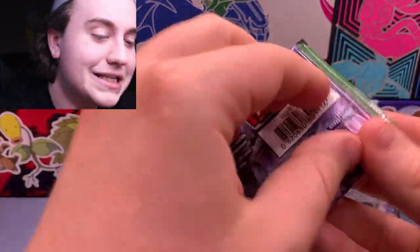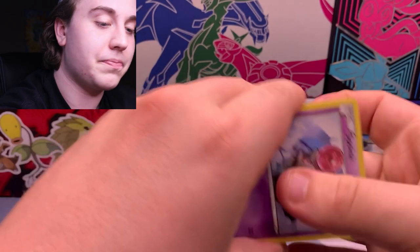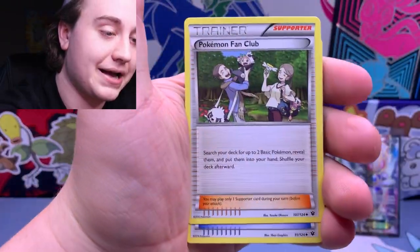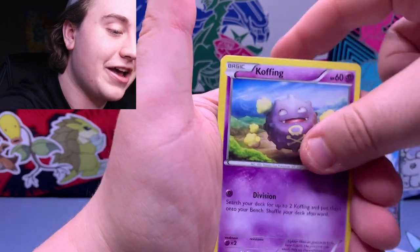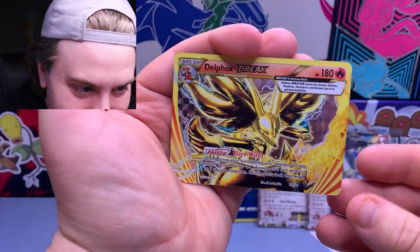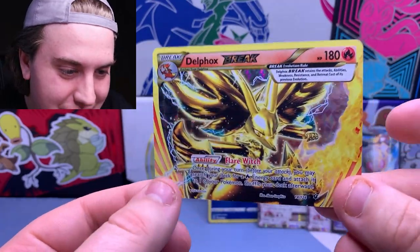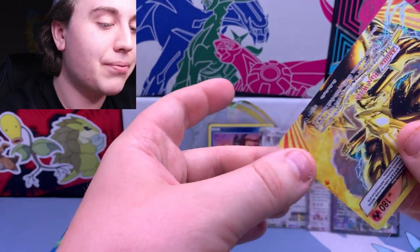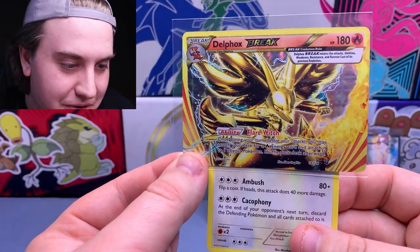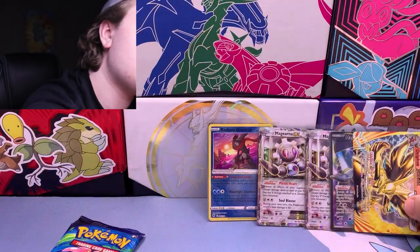Moving on to Fates Collide. The craziness of this video just continues. Cards: Spoink, Koffing, Vullaby, Riolu, Cottonee — and we gotta flip this one sideways — a Delphox Break! And behind it, an Exploud non-holo. There is our first Break pull on the channel. I do have this Break already in my personal collection, but Break pulls are always super cool. The way these work is they play sideways so you get the ability above the card.